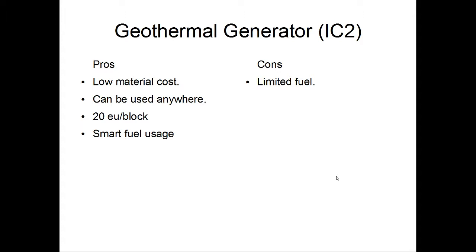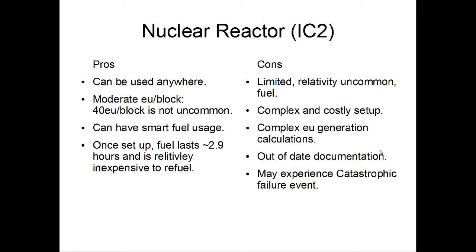At last we come to the thermal generator - also the first generator that's better than the default. Again, low material cost, usable anywhere. Major upside: 20 EU per block, and this is probably the best generator for IC2's default mod from an EU-per-block standpoint - and I'm not inviting the mod devs to come in and nerf it. Additional upside: it does have smart fuel usage. Pretty much the only downside is that it runs off of lava, which is somewhat limited.